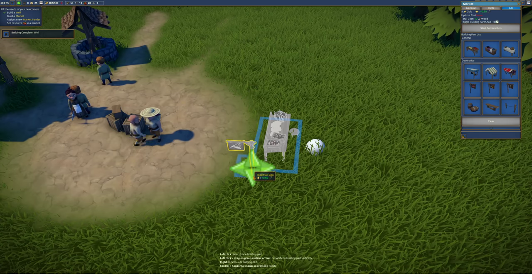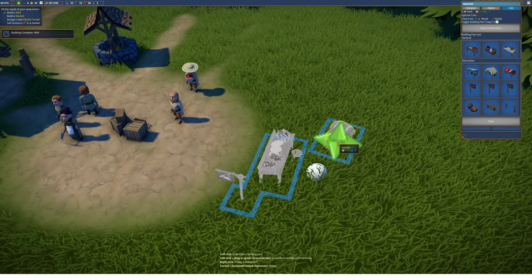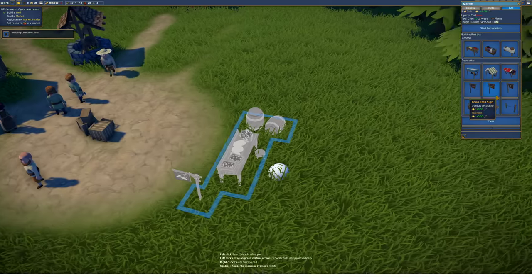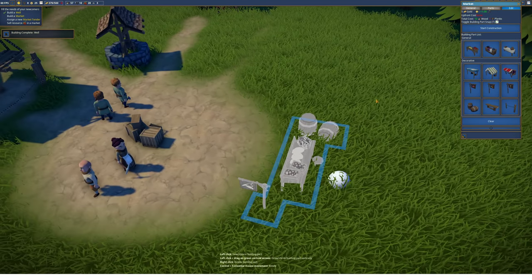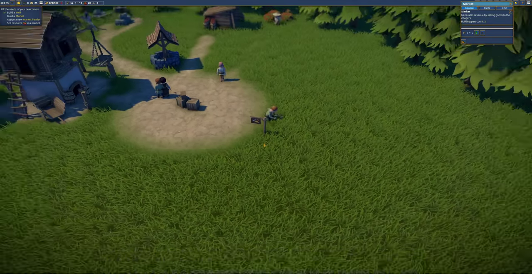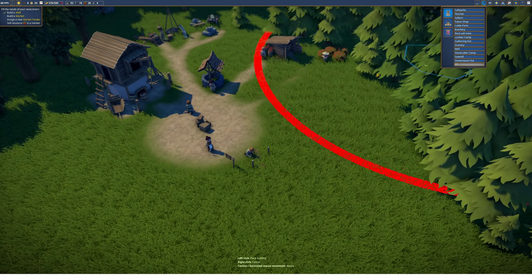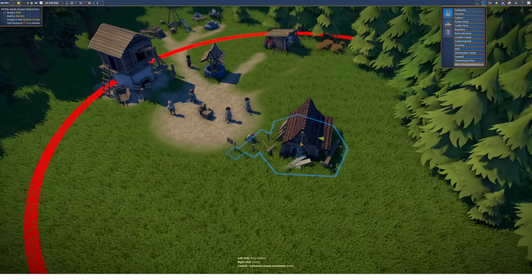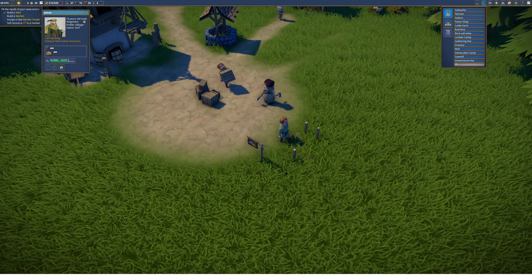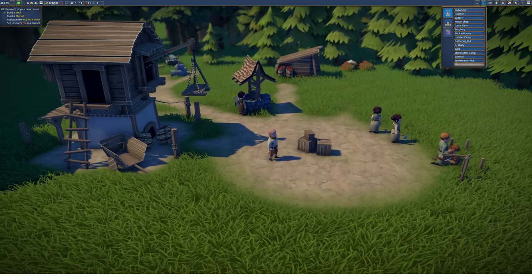We add some barrels here as decoration and a bench. We can see we need planks for the barrels, which we don't have yet. So let's start constructing the basic market with just the food sign. Speaking of planks, we might go for a sawmill soon — that's where we create planks. But let's wait in case there's a quest for it later. Jesus is now building the well and the market. Look at him — hard at work as usual.